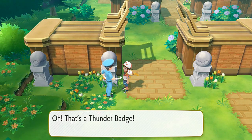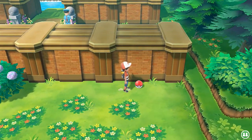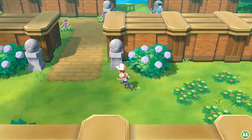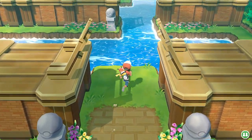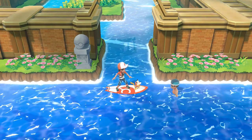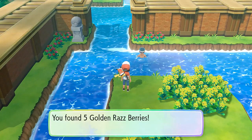Yeah, that's a Thunder Badge. I wonder if we could just give it to him — Lieutenant Surge needs my autograph! Make sure to look around everywhere here because you will be finding some berries. We found ourselves some Golden Nanab Berries, for a very good reason. Rainbow Badge — we defeated one of our girlfriends to get that. We can't even take three steps before getting checked. He wants a Soul Badge — show it to him. There's a Poké Ball right there — five Golden Razz Berries!